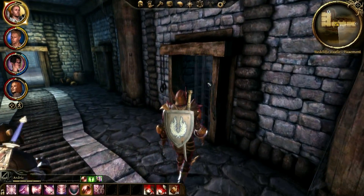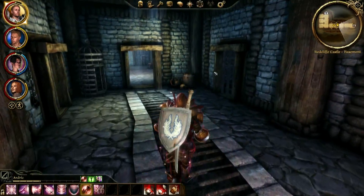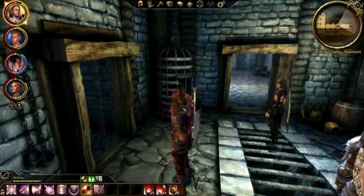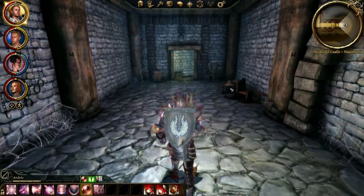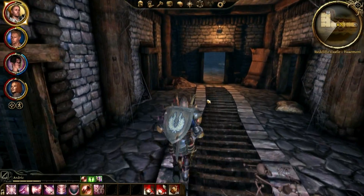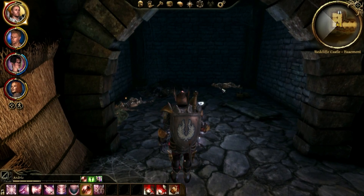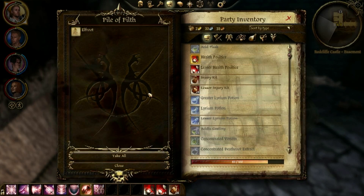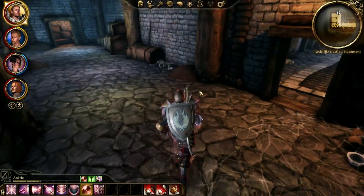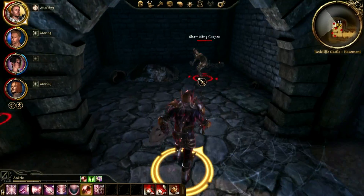Anything interesting in these cells? Nothing in that one. It's nice that they're all unlocked for me. I don't know if the lag seems better or not. There was a little bit when we entered. We got a health poultice — that's good. Memory serves. Alright, let's see here. Nothing over there. There we are.